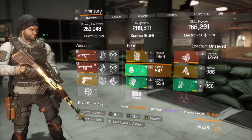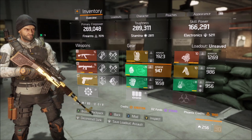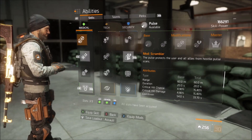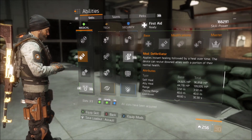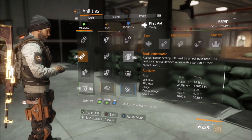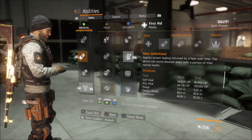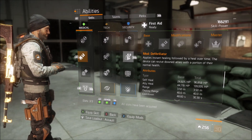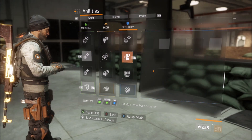My toughness is lower than I want it to be — I'd like a health roll somewhere, but for now I'm gonna take what I can get. For abilities, I'm gonna give the Defib a go because people are gonna die. I have self-heal mods, so I have almost 100,000 heal on myself and 140,000 on other people, as well as being able to revive them.